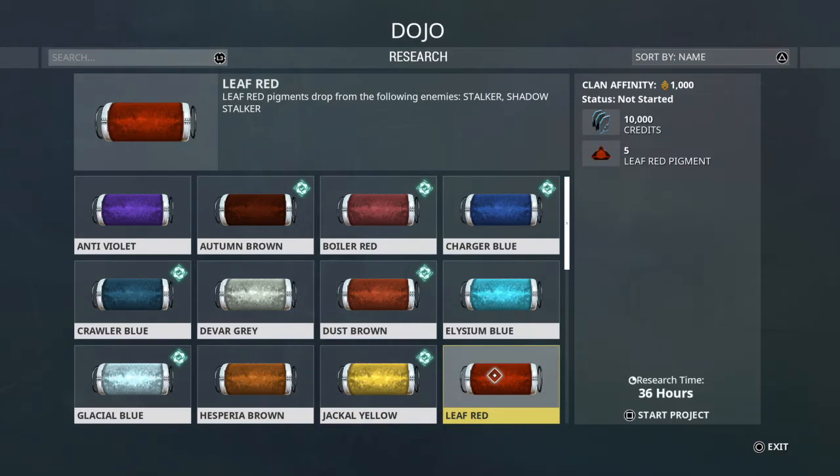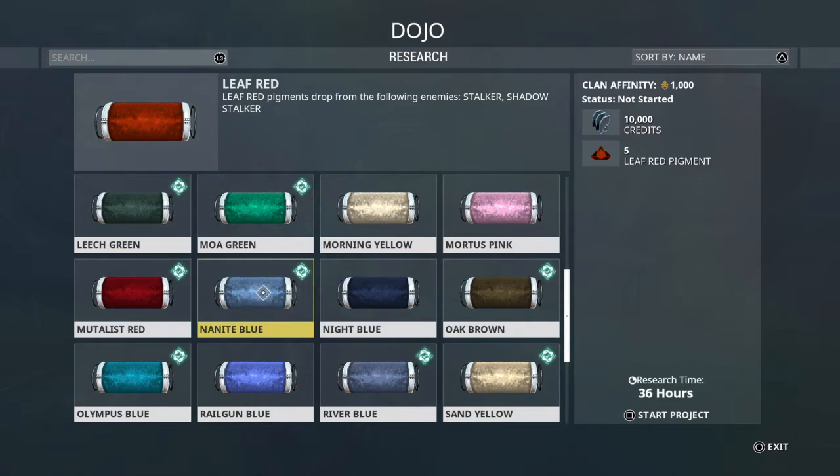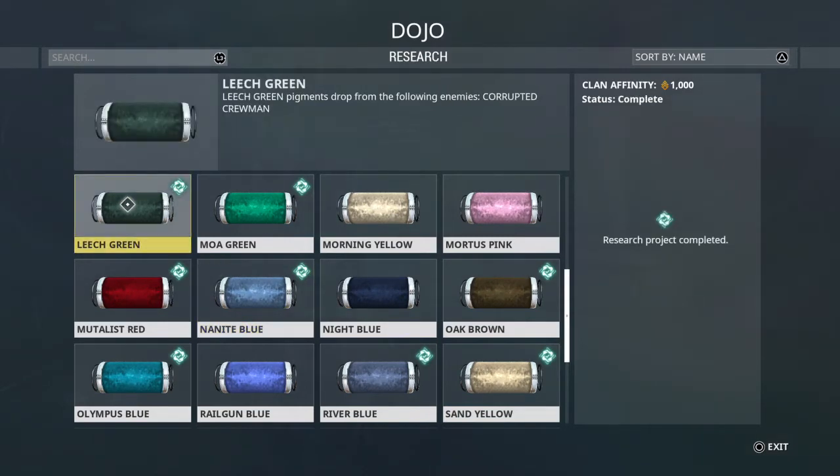Leaf Red is from the Stalker and the Shadow Stalker. Just like with Zanuka, you can buy a Beacon off Baro Ki'Teer and have the Stalker come after you. Leech Green is from Corrupted Crewmen — that's the Void.